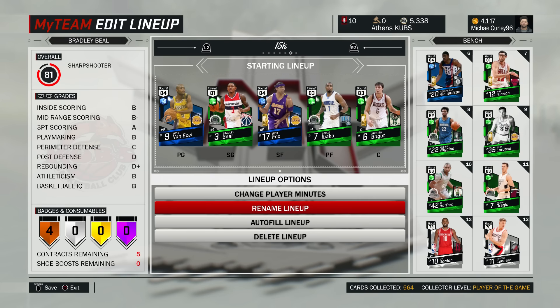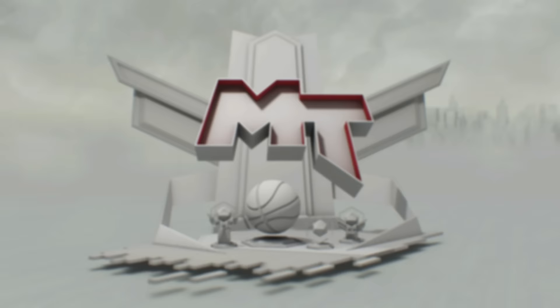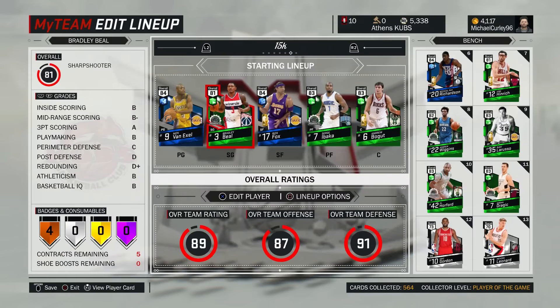This is the team — obviously if you're looking at it you're thinking no way is this team 15k, but if you pick stuff up on a good day there's going to be new packs out next week. New team packs are when prices go to an all-time low, so you'll be able to pick up these cards — maybe not Van Exel because he goes out of packs — but you'll be able to snipe a lot of these cards.